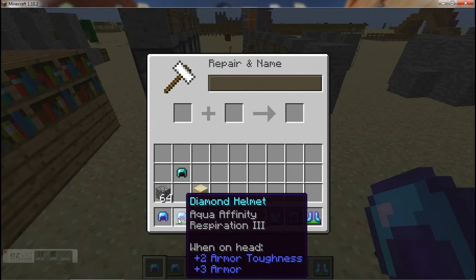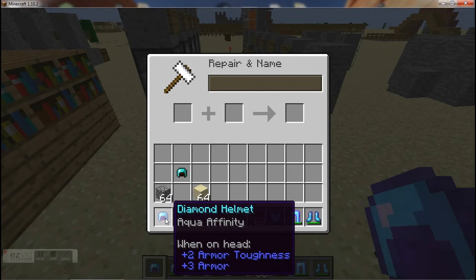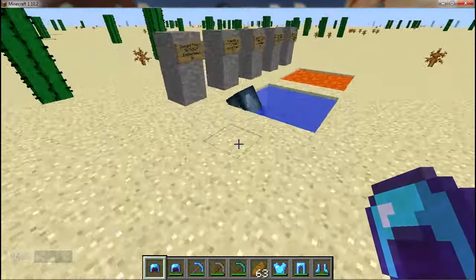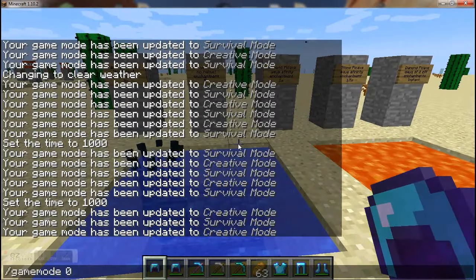You can combine Aqua Affinity with Respiration 3 to give yourself longer time underwater. Aqua Affinity works by making it quicker to mine when you're underwater, and Respiration works by giving you more time underwater. So combine the two, and you can have quite a good result.